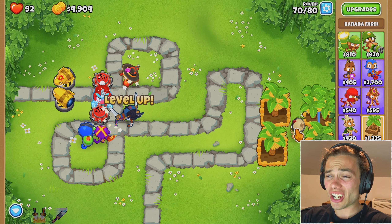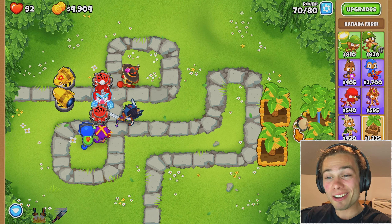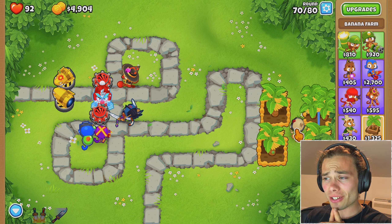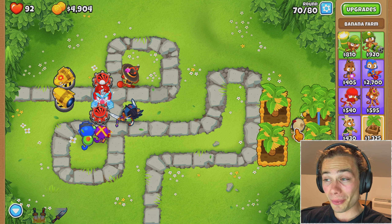Who should I look at next? I would love either a sniper monkey or a druid just for full map coverage, but it's such a hard decision. Alchemist would also be very welcomed. A spike factory — I haven't used one of those in ages, but they were definitely good and they have definitely saved me. Also a village. There's just so many things to buy and no money to buy it with.